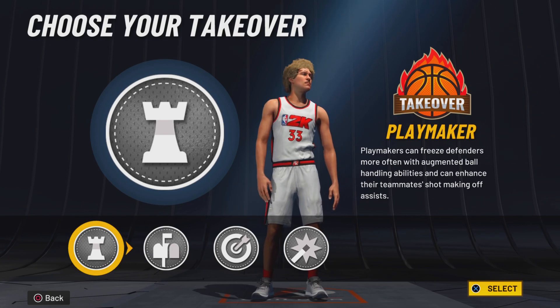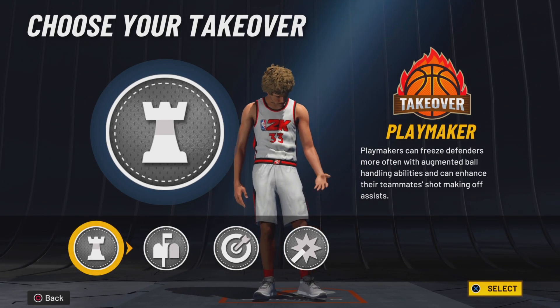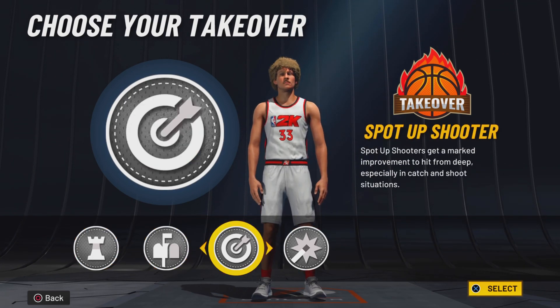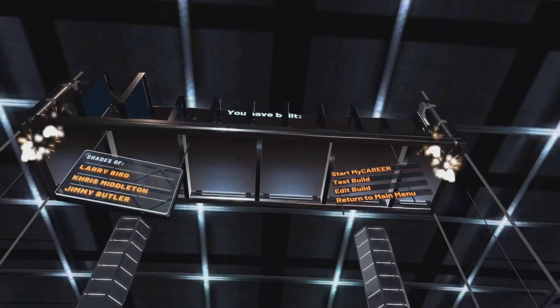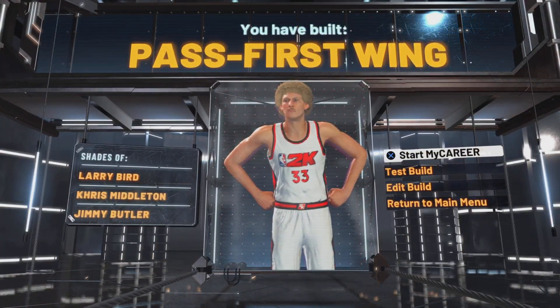These are the takeovers for this Larry Bird build, the first edition: playmaking post scoring, sharp shooting, and shot. I want to go sharp shooting takeover. Without further ado, we have the pass-first wing build — shades of Larry Bird at the top.